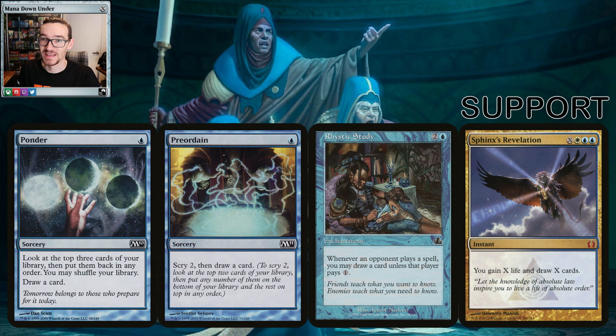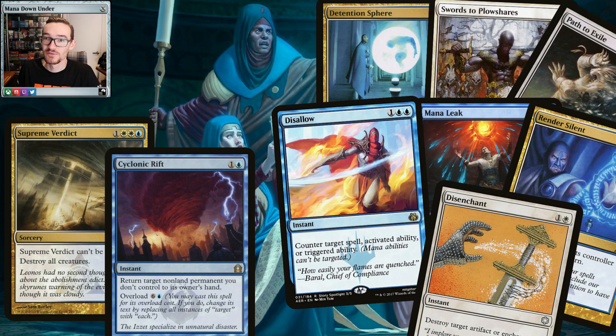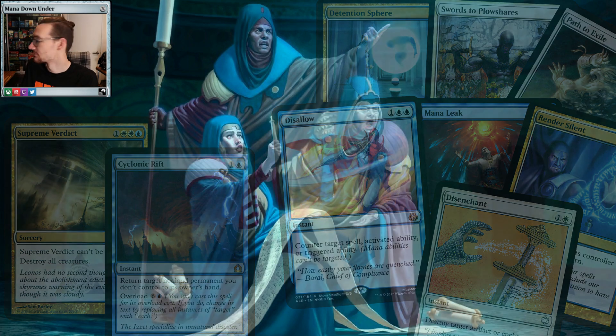Rhystic Study — one of my favorite cards, I think everyone should have it if they can run it. Sphinx's Revelation is your white life-and-draw spell, a bit of stabilization. In terms of control and removal, we've gone with Supreme Verdict and Cyclonic Rift as our board-wiping effects. The deck is pretty cheap so we don't need too many because we're trying to mill them out early, and we can block well to sponge creature damage. Talisman of Progress, Swords to Plowshares, and Path to Exile for targeted removal, plus counterspells like Disallow, Mana Leak, and Render Silent. And Disenchant to handle anything else we can't deal with.